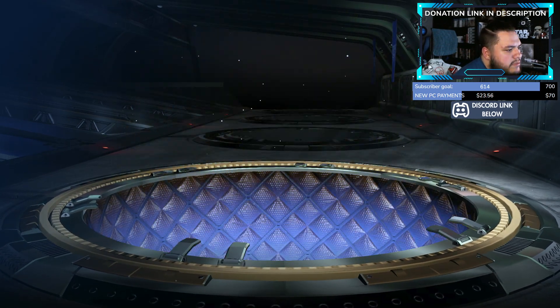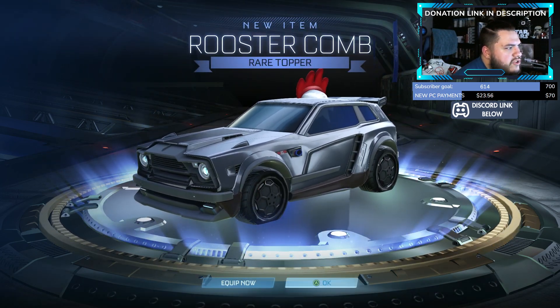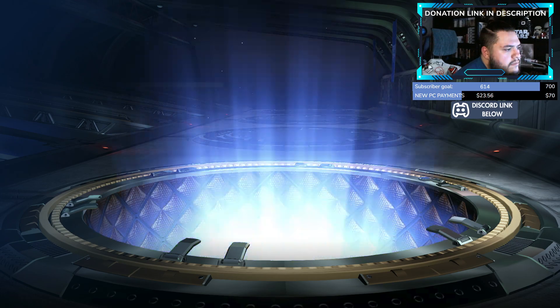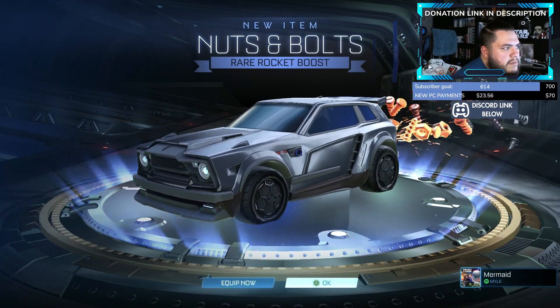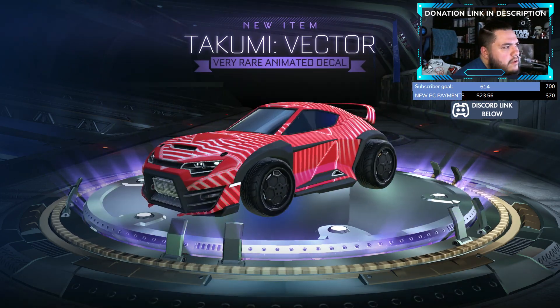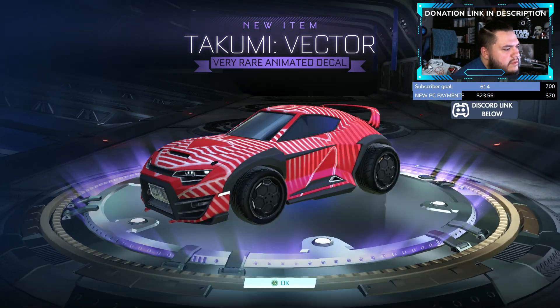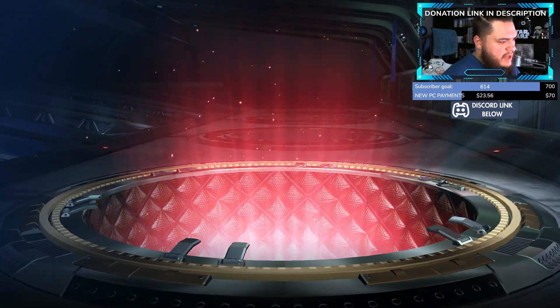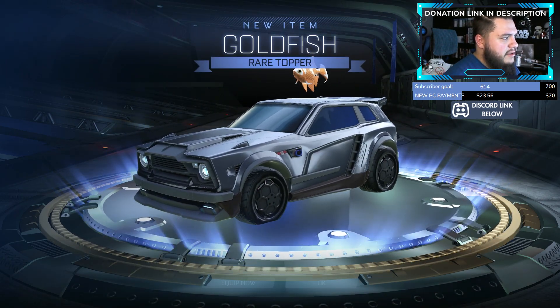Four more of these to go. Let's see if we can get anything good for the last couple. Got Rooster Comb. And some Nuts and Bolts — I think I have that already as well. We get the Vector Animated Decal — that almost kind of looks like a 20XX decal, so that's not too bad. And here comes our final drop — we've got a Goldfish.